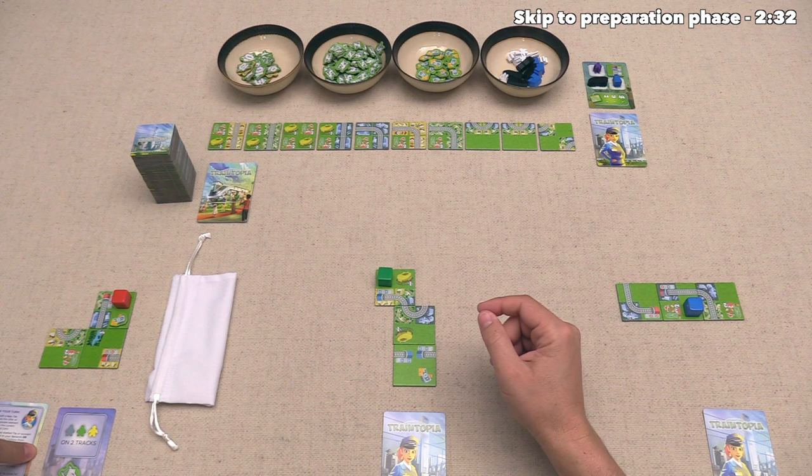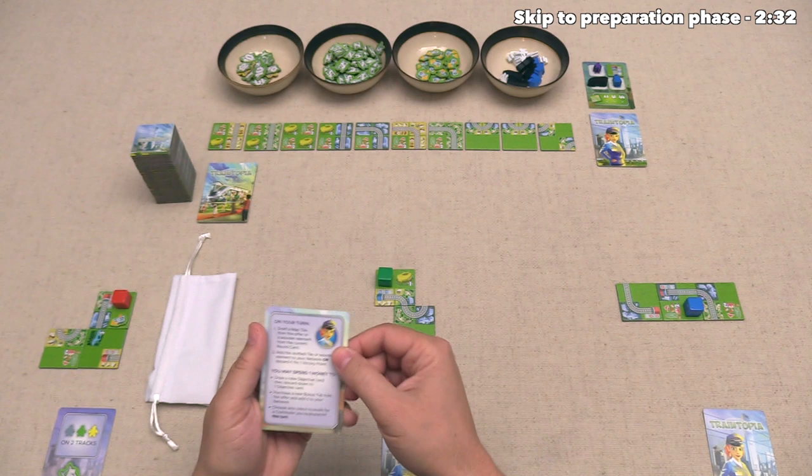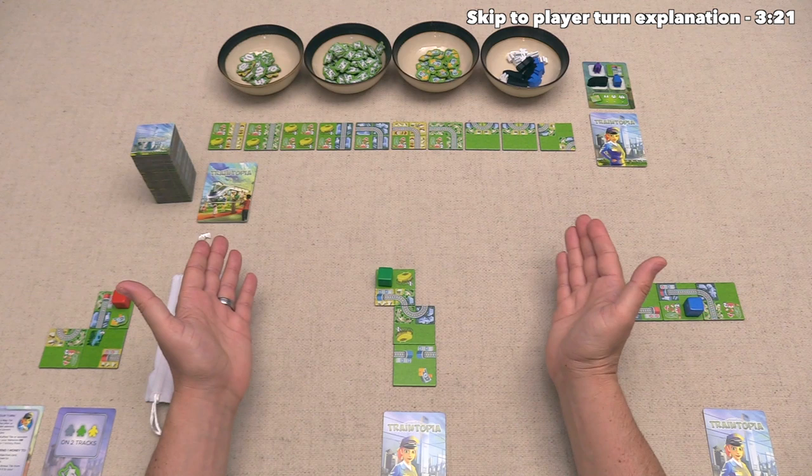We are going to be playing as the red player, and we are going to be the start player. We know that because we dealt out all of these player aids, and only one of them has a conductor on it. So we got that one, which means we can now take the first turn of the game, although before we can do anything, we have to do preparation.